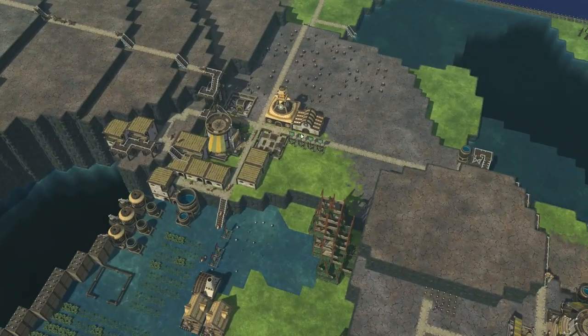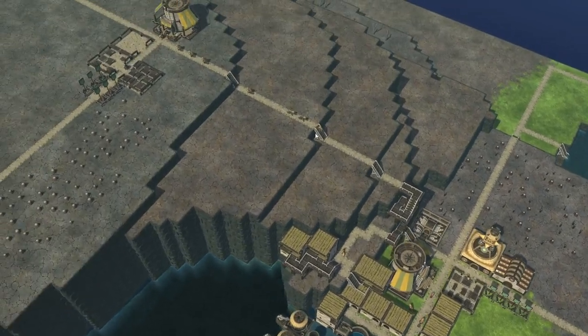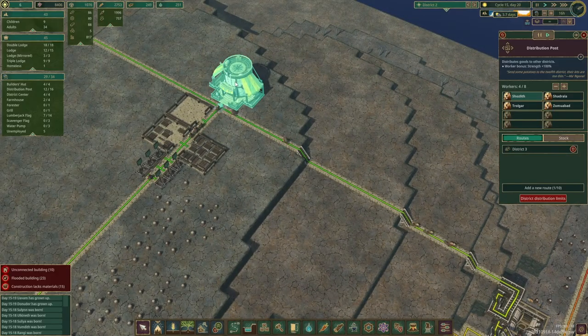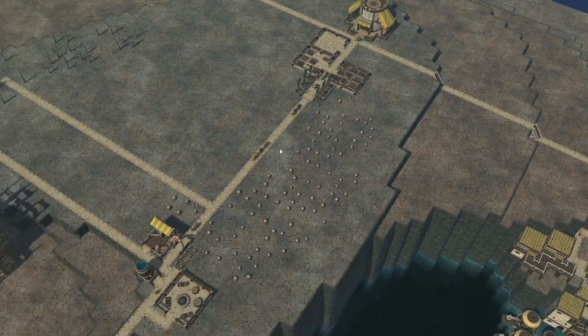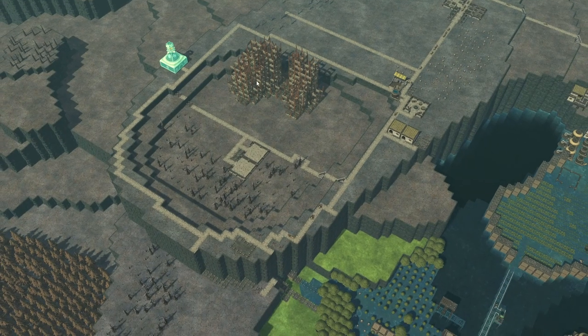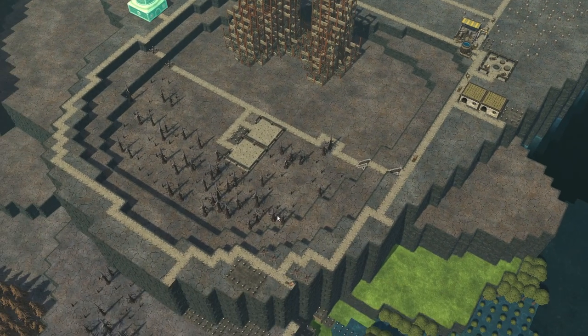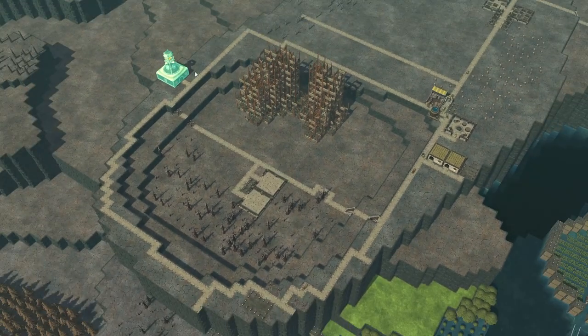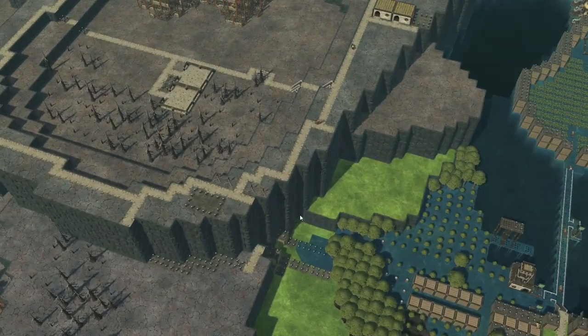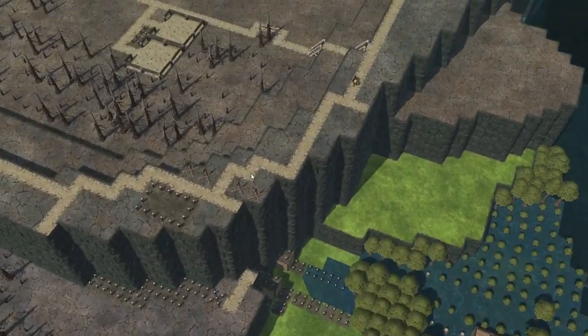We added in another builder's station here because we needed some extra builders, and another distribution post. The main reason for that is because we have built a third district. We are slowly getting ready to clear this area out as well, making space for a lovely looking lake. The main reason we put a third district in here is to start building up the dam from this side as well, just to speed up the whole process a little bit.